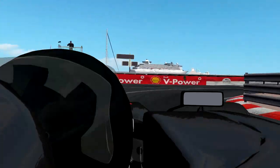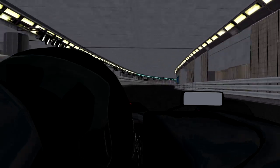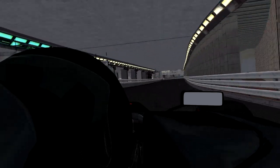Now the next right-hander that comes up before the tunnel — let your eyes readjust. Hold it flat out through the tunnel now, clipping the apex and letting the car run out wide.